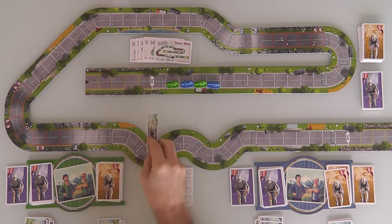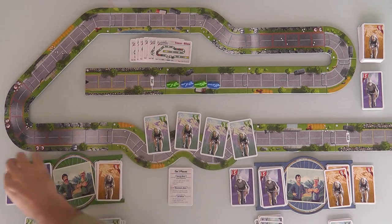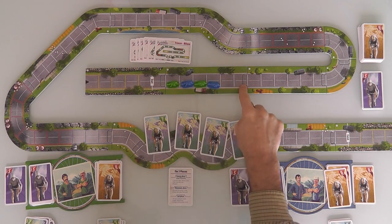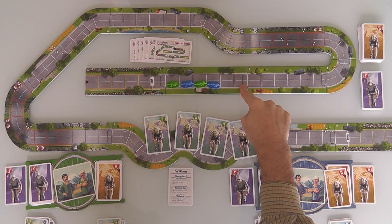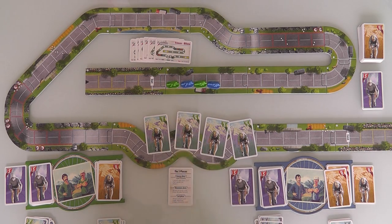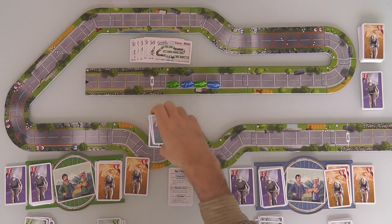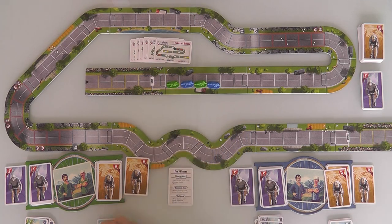Now let's see what my roller's got — 1, 2, 3, 4 cards. I already forgot what I played for my sprinter — I went for a 5. So my sprinter's going to end up right there. If I play a 5 for my roller, he'll be 2 ahead, and that means my sprinter could slipstream. That's pretty good. Let's go ahead and do that — 5 and 5. These get discarded and everybody has now chosen. Let's see how this resolves — everybody reveals what's going to happen.